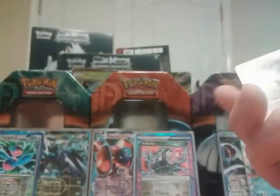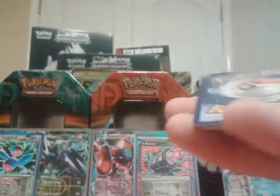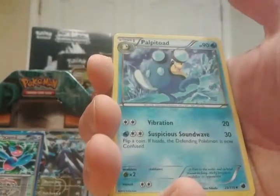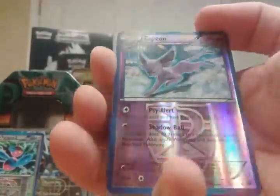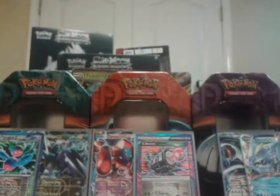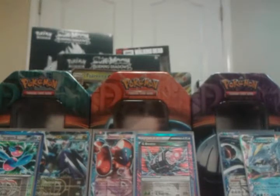On to the Deoxys packs. Plasma Freeze — a DNO, Vanillite, Yamask, Weedle, Team Plasma Ball, Palpitoad, Staravia, a Reverse Espeon — no, that's an uncommon. Alrighty then, just an uncommon. And a Dragonite Holo. So it's not an Ultra Rare but it is a Holo, so that's better than a regular rare.